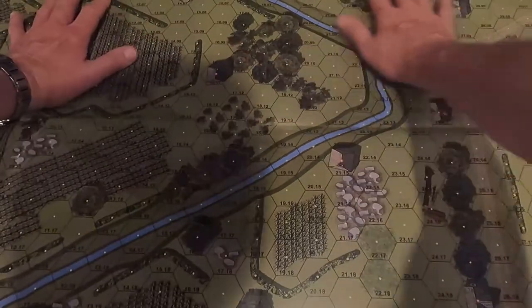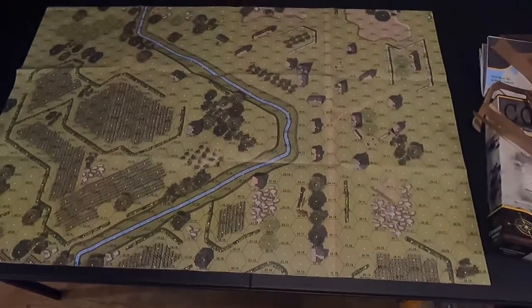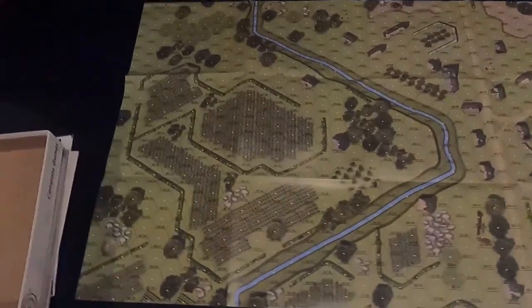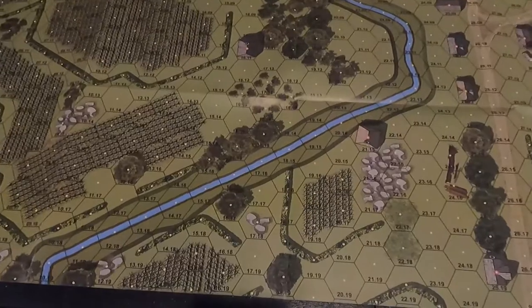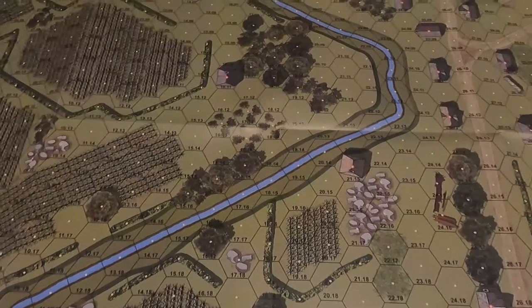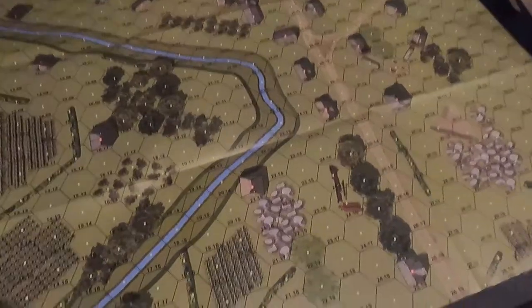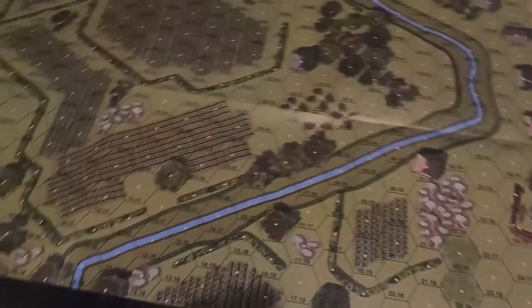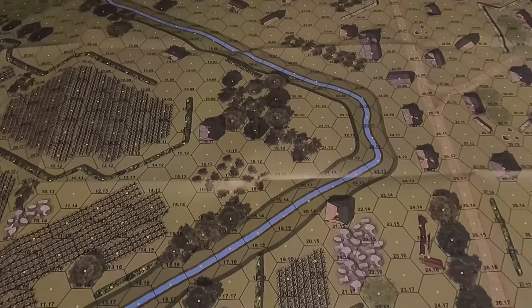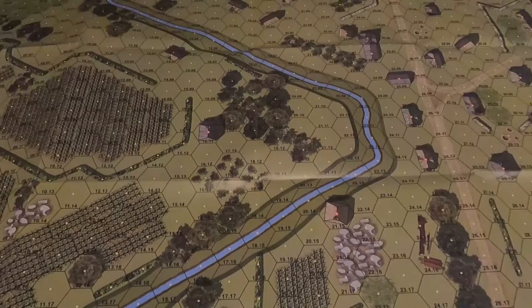Moving the dice out of the way — this is a big map. I can get way up here and you can't see any detail. So when playing, depending on where the action takes place, I'll need to figure out how to move the camera around. We may have to do some camera movements and even move the camera over to the sides to show the impulse setup and orders.